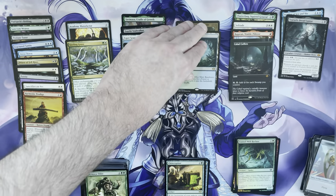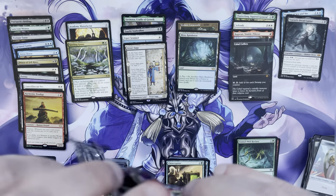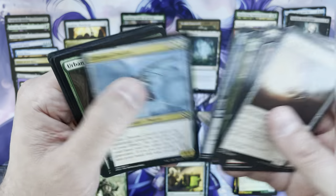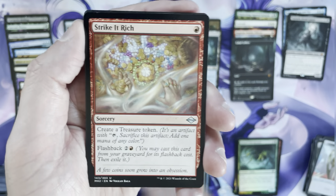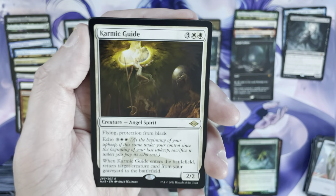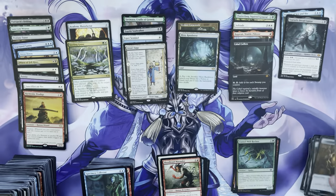Two packs left. I'd probably hang on to Chatterfang — especially with Bloomburrow coming out, that seems like a set that will lend itself to that card. Strike It Rich, Fey Offering, Specimen Collector, and the third Karmic Guide out of the reprint slot. Blood Braid Marauder and a token. Last pack of what has been an absolutely bonkers box.